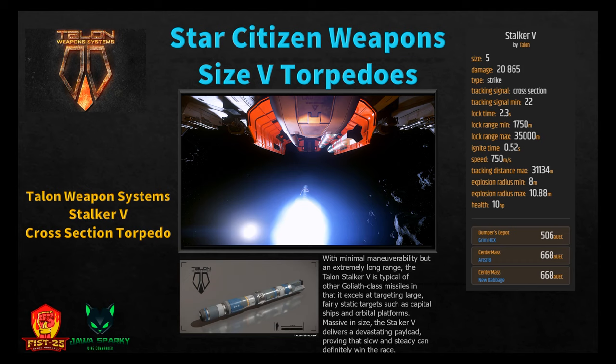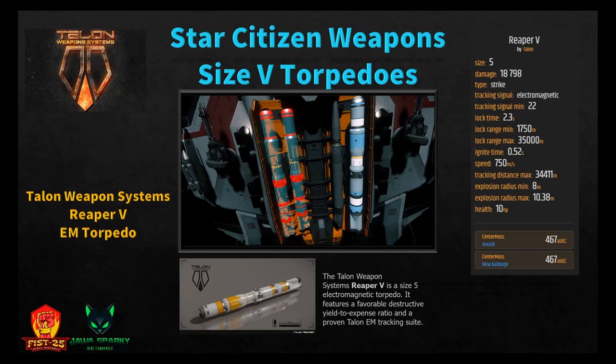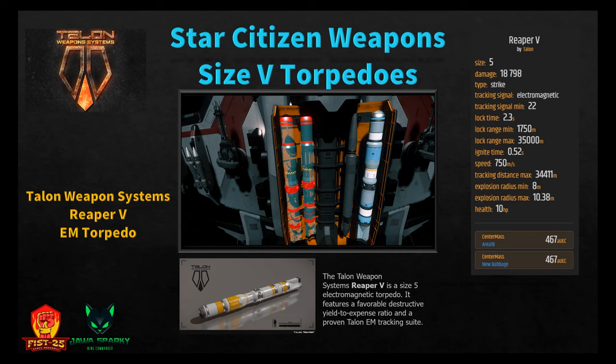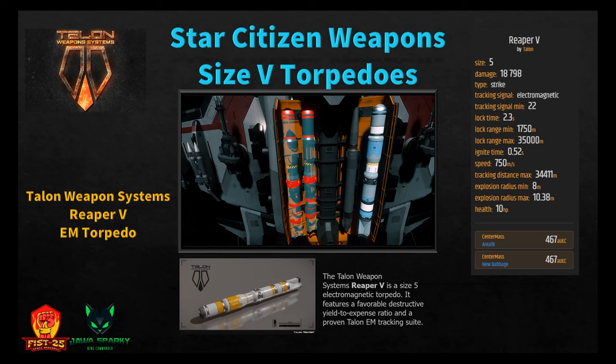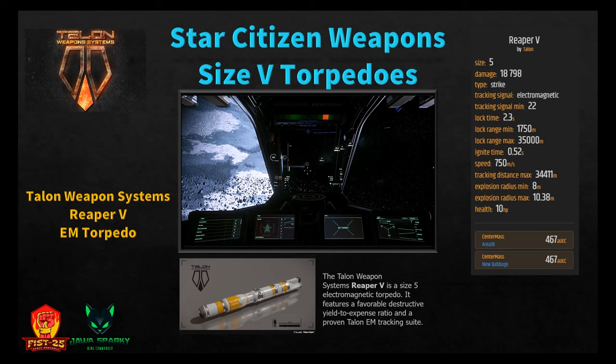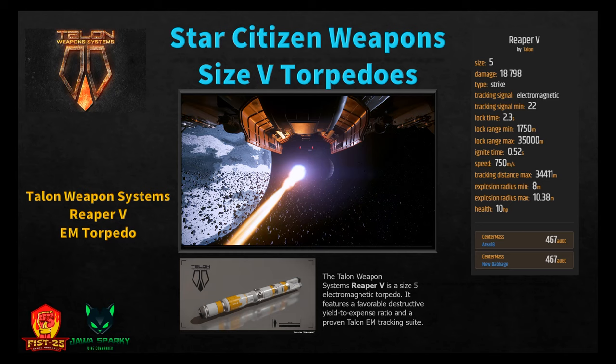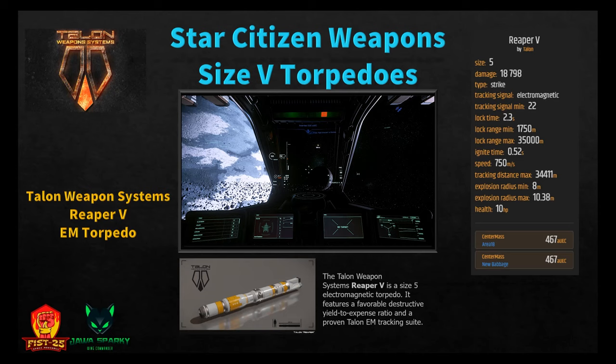The Reaper 5 by Talon Weapon Systems is the size five EM torpedo, featuring a favorable destructive yield-to-expense ratio and proven Talon EM tracker suite. It does 18,798 damage with about a half-second shorter lock time relative to cross-section. Stats: tracking signal 22, lock time 2.3 seconds, minimum range 1,750 meters, ignition 0.5 seconds, speed 750 m/s, tracking distance 34,411 meters, explosion radius 8 to 10.38 meters. Available at New Babbage or Area 18 for 467 Alpha UEC.